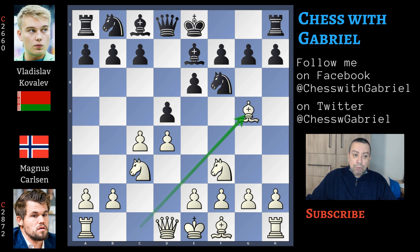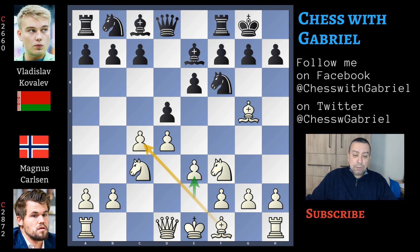Here comes Bg5 and short castle for black, e3 to be able to develop the bishop. Now h6 attacking the bishop and Bf4 instead of Bh4 — that is the most played move. Carlsen and Kovalev never played this position, so let's watch what happens.